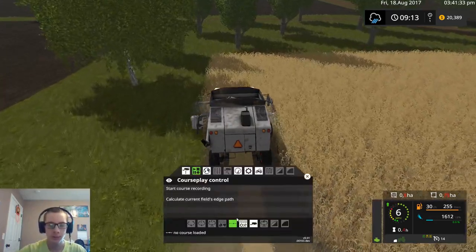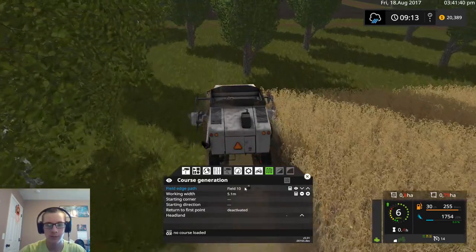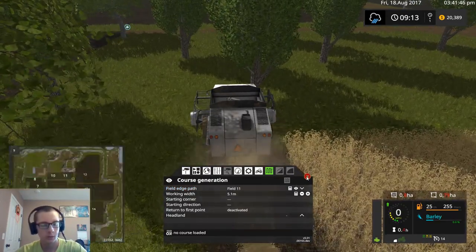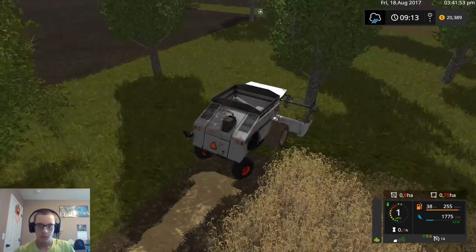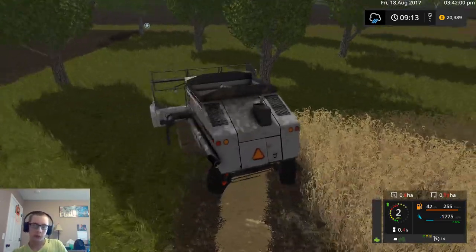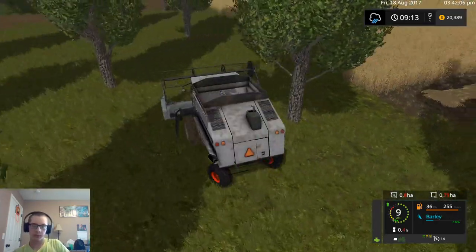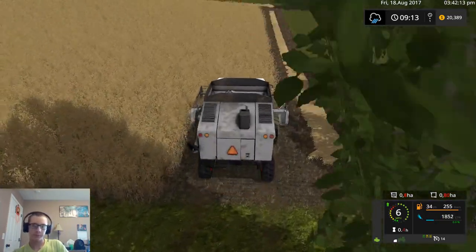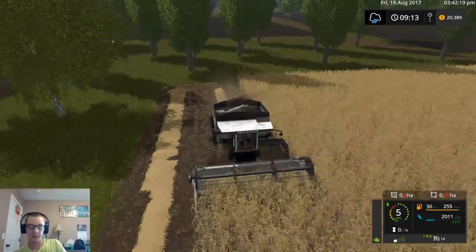I'm kind of curious how much smaller field 11 is versus field 10. So field 10 is 0.7 hectares, and field 11 here is 0.82, so field 11 is actually bigger. It's about 0.12 hectares larger than field 10, actually. I figured field 11 would be a little bit smaller, just because it kind of narrows up compared to field 10, but this one's probably a little bit longer, which is probably why it's a little bit larger.